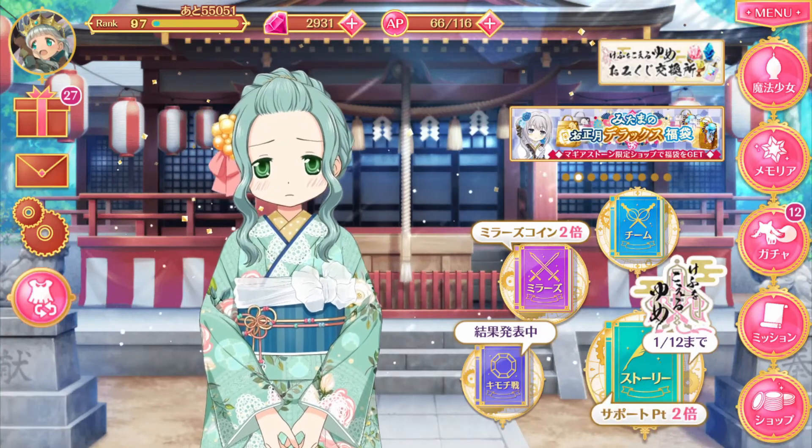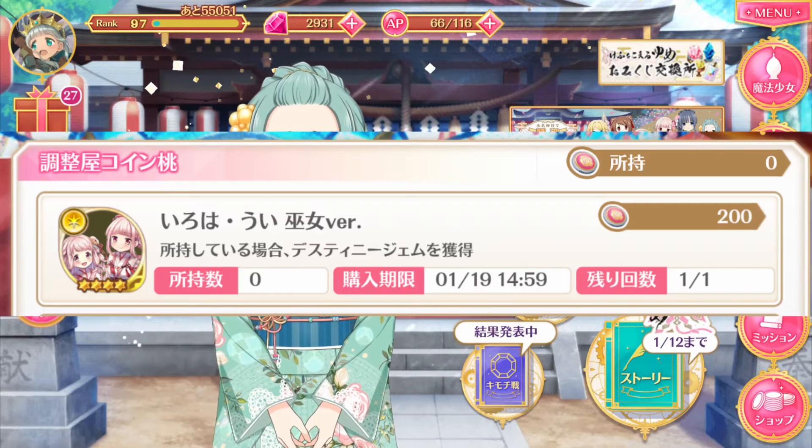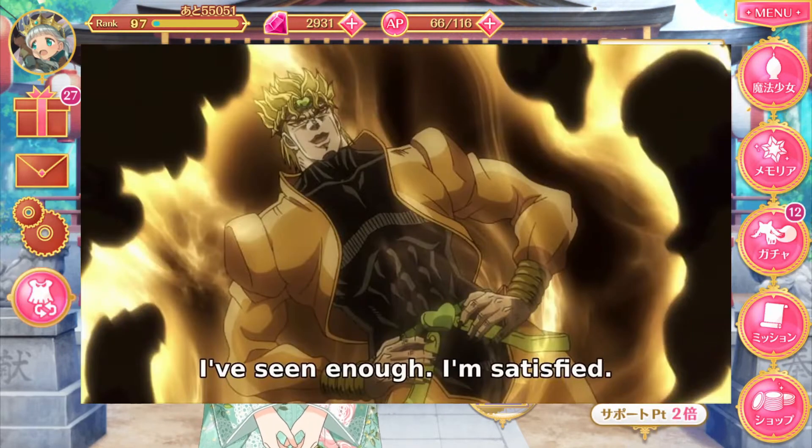New Year's has brought some good updates to the game, so let's talk about the most important one. You now only need 200 adjuster coins to get the rate-up girl. The update could have contained that as its only change and I'd be happy.